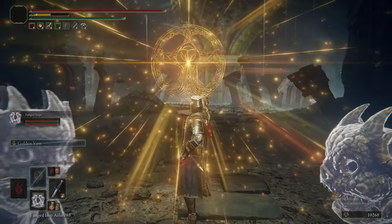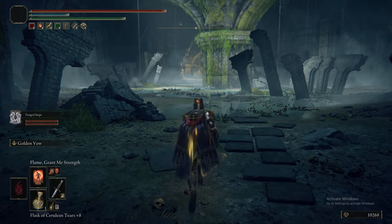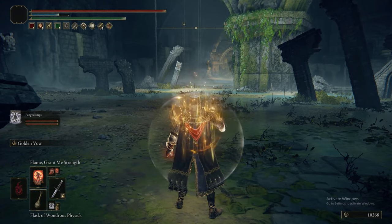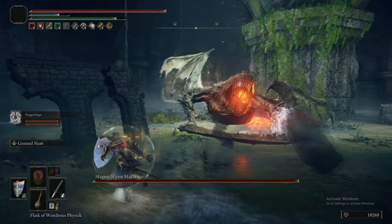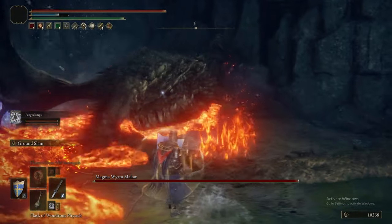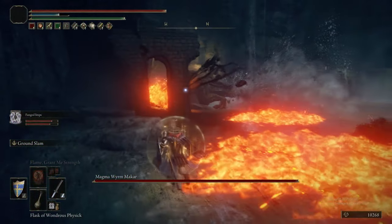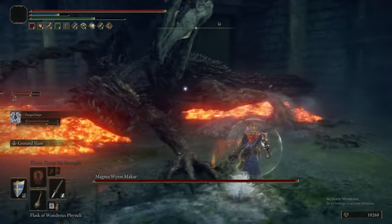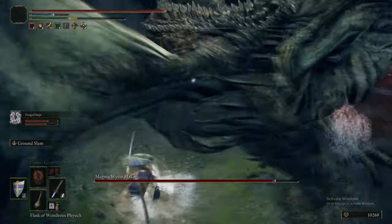We are fighting Magma Worm, and as with all the bosses, we're using Golden Vow, summoning the Imps, drinking our Physic Flask, and using the normal tactics for fighting the boss. We also put on Flame Grant Me Strength, which is another thing you can do if you have the time and luxury. We've already seen this fight in the Rune Stroom Precipice episode, in the 'what happens after you've done Caelid' part. You just get behind this thing, behind its back legs, and start ground slamming it — that should be good enough. The Imps can fire in some extra hits. And that's the boss.